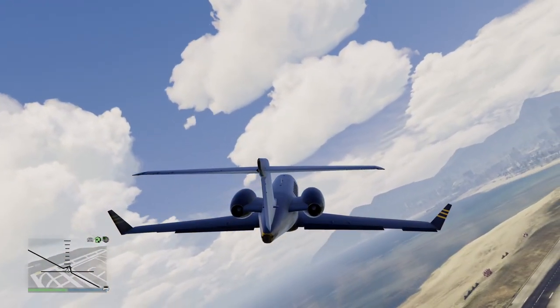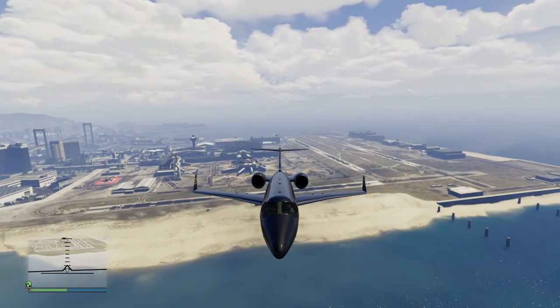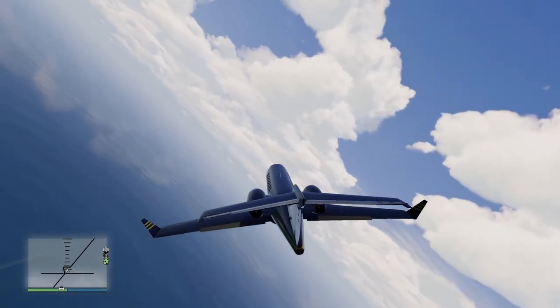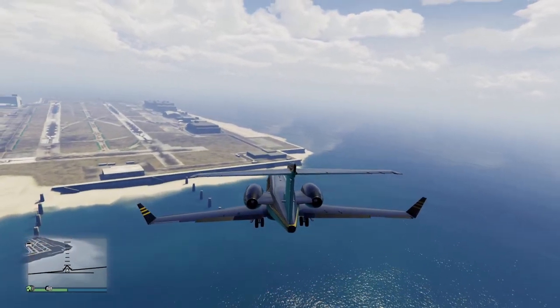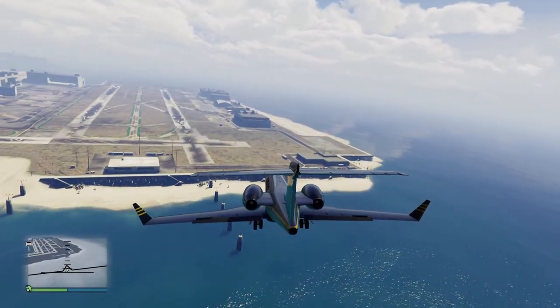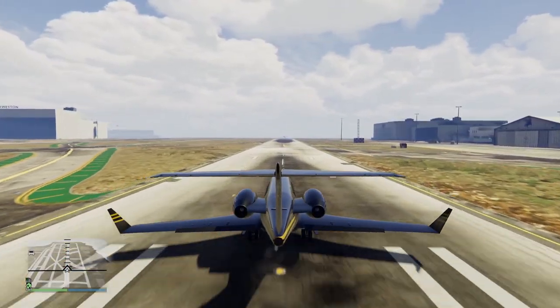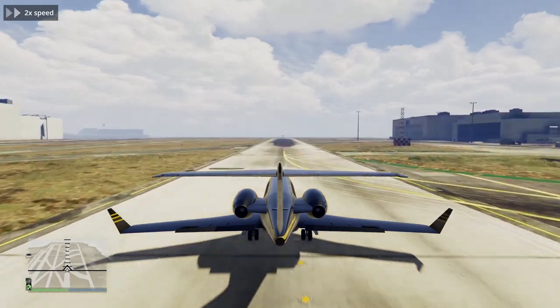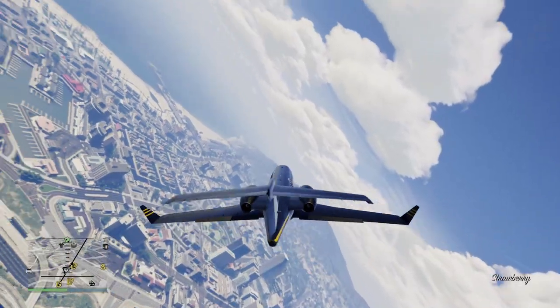I want to start with a smaller aircraft, so I decided to try this with the Luxor. It's quite a fast jet, which should make things easy. But even though it's much smaller than the plane I want to try, this jet takes too long to fully stop. As soon as I touched the ground, I held the brakes all the way — and it took this much distance for it to stop. On the secondary runway, I took too long to touch the ground, but it was easy enough to land.